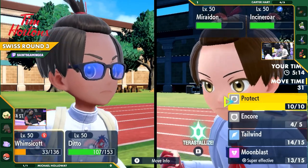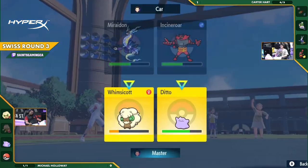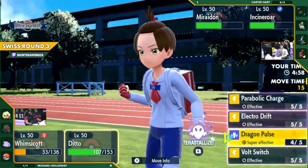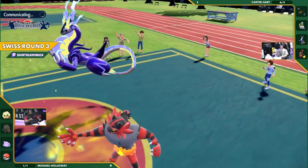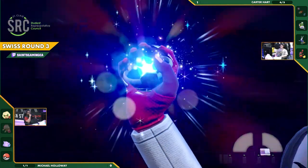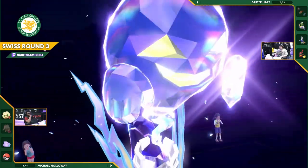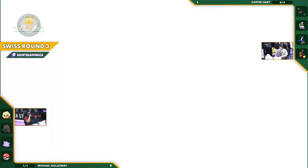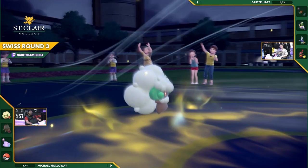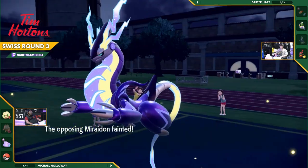Get the Tailwind and for sure have the faster Miraidon. We're seeing the Terra committed — going Terra Ghost on the copied Miraidon. Beautiful play by Michael — there's the Terra. Normally Miraiadons would go Terra Electric for bonus damage, but because it was the Ditto, the Ditto keeps its Terra type, which in this instance is Ghost. That stops a Fake Out, which means the Tailwind comes out for free, and this Miraidon gets the strike first. There's the Dragon Pulse — it's super effective, taking down the Miraidon!